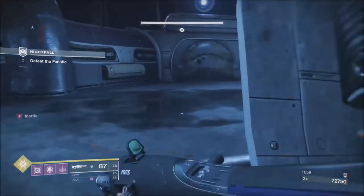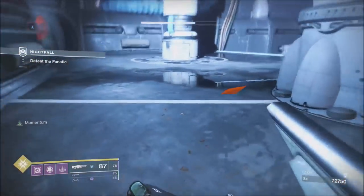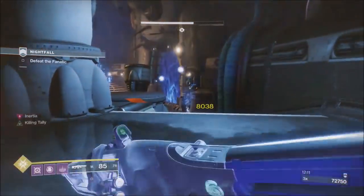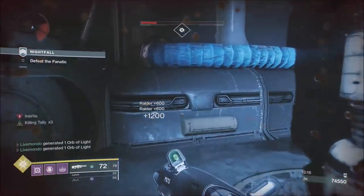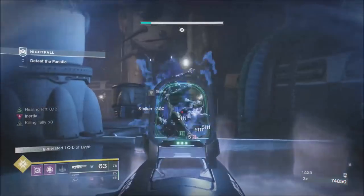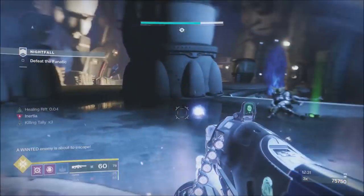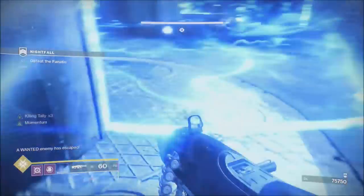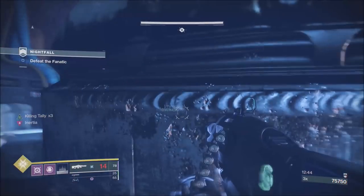Once you get him down to about three-quarters of his first health bar, the ads are going to come. I found it very beneficial to come to this spot — use it as cover from the boss, put my rift down, and just plug away to clear out as many of the ads as possible. Find good cover from the boss. He went immune, so I'm going to stop firing at him.